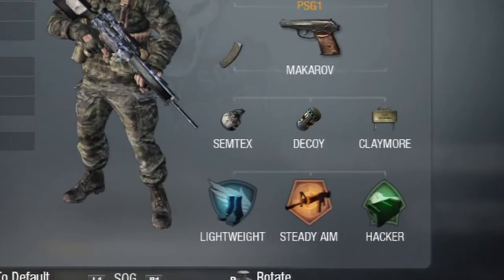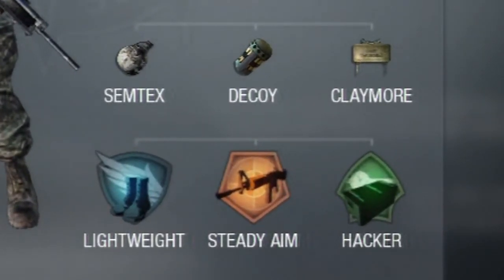Starting off with the basics: the classes you would use to run and gun with your sniper on 3-for-alls. For the first perk slot I would recommend Lightweight or Ghost — both have their pros and cons. For the second perk slot I would recommend Steady Aim, Hardened, or Sleight of Hand.